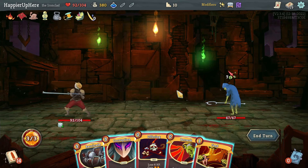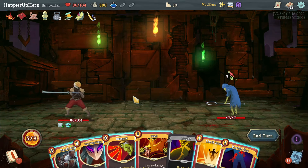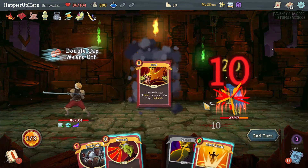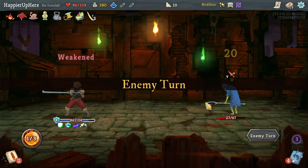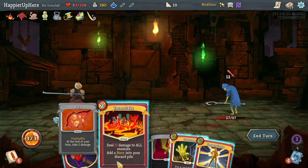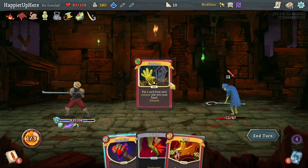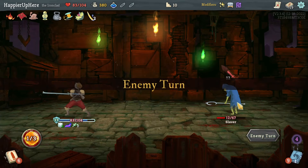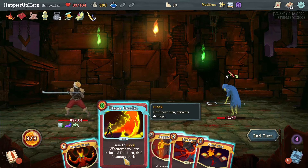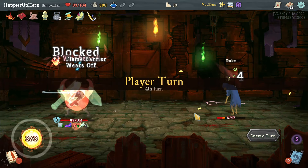Starting off with a great hand. I kind of want to start with Offering. I'd love to play both Barricade and Corruption but I have to choose — I'll do Corruption, then Double Tap the Feed and wait to get the Feed back with the Exhume. Twelve incoming — there's the Exhume, but I don't think I have enough, so I'll do Impervious and Emulate to get the Feed back. Then Flame Barrier and Demon Form.